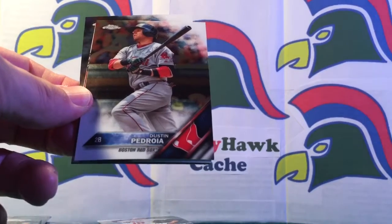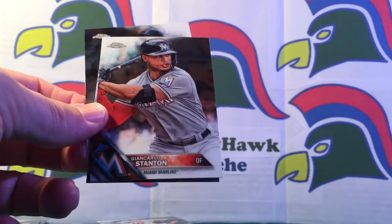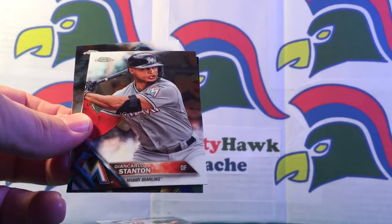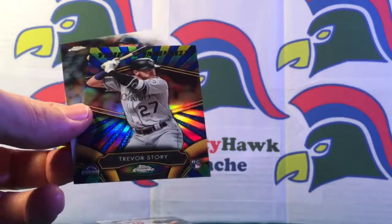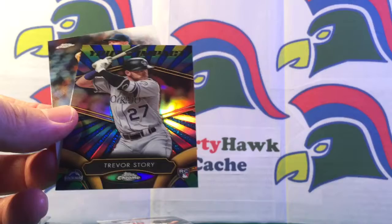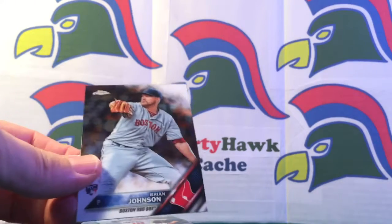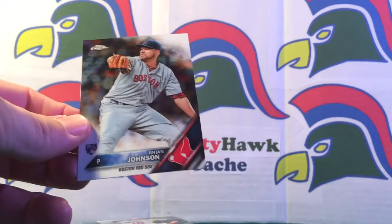Dustin Pedroia of the Red Sox, there we go. This box isn't the greatest because I'm getting some duplicates - this is my second Carlos Stanton regular card, I received two A-Rod regular cards. But this is nice - Trevor Story! I have a Trevor Story base card, a refractor rookie card, and now this rookie card. I'll maybe put together an auction with those three. Also a Brian Johnson rookie card from Boston - good start.